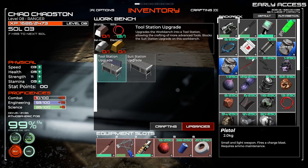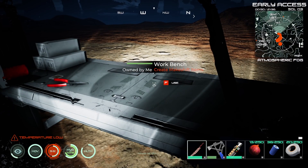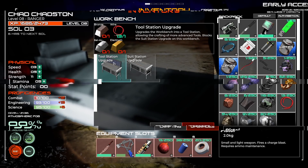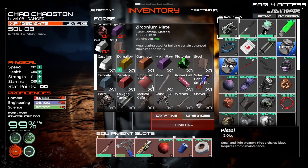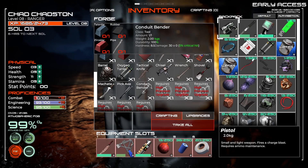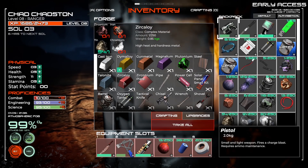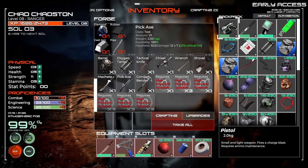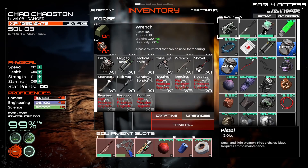I accidentally started a tool station upgrade — let me cancel that, I'm not ready for it yet. The 6Al-4V titanium alloy stuff requires titanium to craft, which is a hardness five material. Looking at other options — zircaloy, zirconium you apparently get on other planets. The pickaxe needs diamonds, the machete would be a cool weapon, and there's a basic multi-tool for repairing.